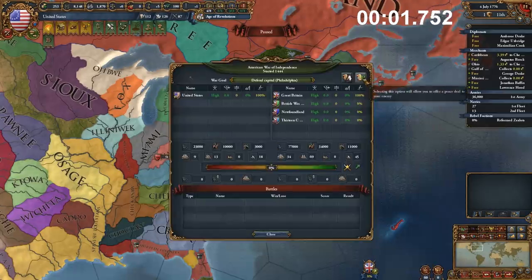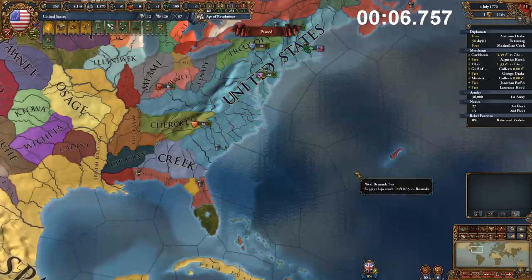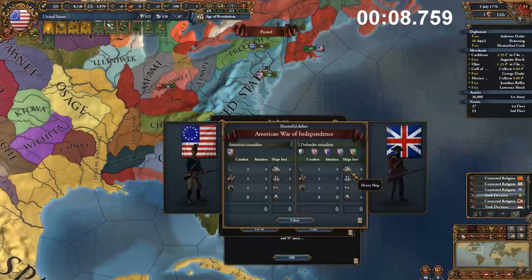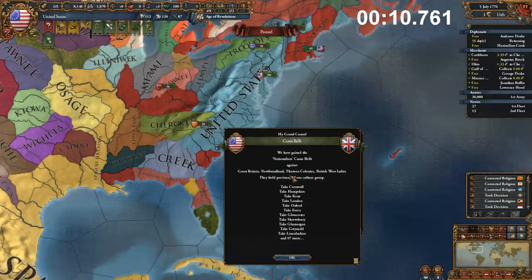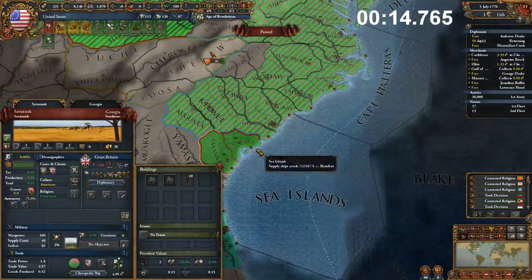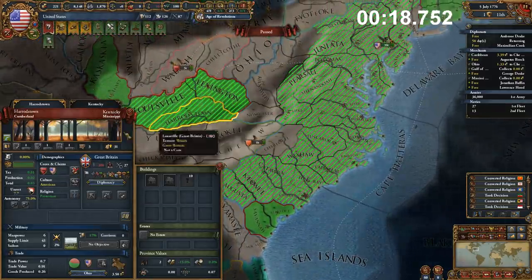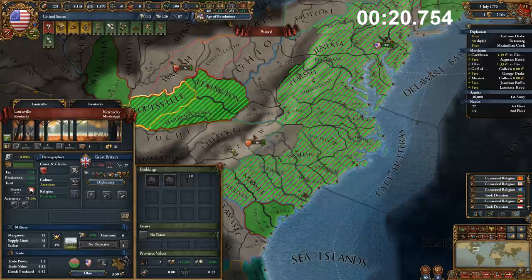All you have to do is go to Britain, sue for peace, offer them pretty much whatever they are going to ask for, send the offer like so, accept the peace deal, lose a lot of territory as we see right there, and then go ahead and revoke the cores on all of the land we just lost. The result being that we are at peace, and whatever we currently have as a core is under our possession.